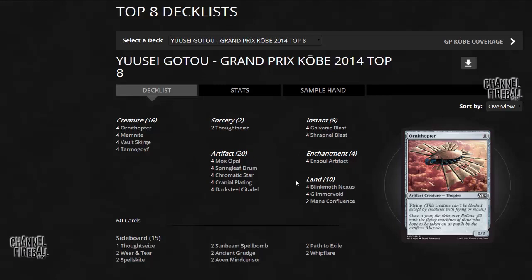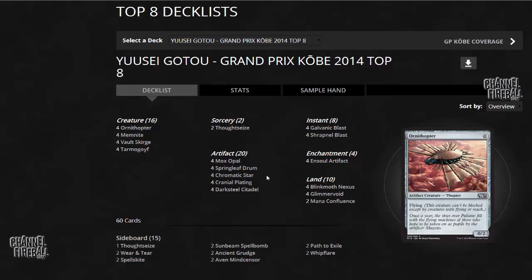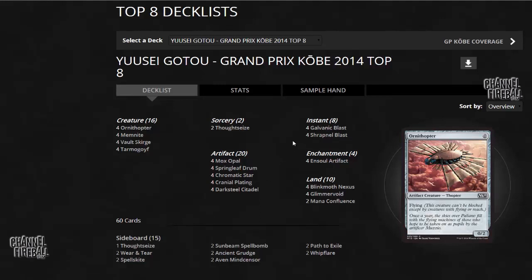This deck might have enough colored sources with Glimmervoid, Springleaf Drum, and Mox Opal, which I also have. But it also includes copies of Mana Confluence and 4 Chromatic Stars, which kind of take the place of Signal Pest in this deck. The Chromatic Stars make a lot of sense if you want to go this route. I still prefer my version — Galvanic Blast and Shrapnel Blast are often not the best cards to have in your opening hand. They don't turn on any of the artifact synergies, and I feel like that explosiveness and those synergies are the main power of Affinity.